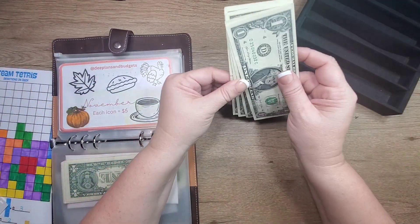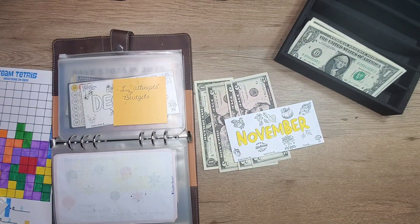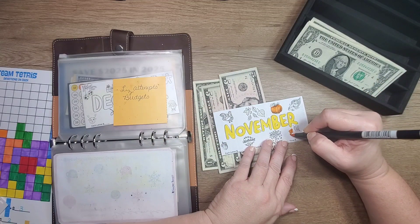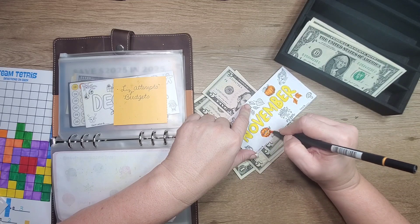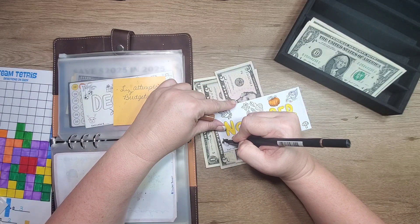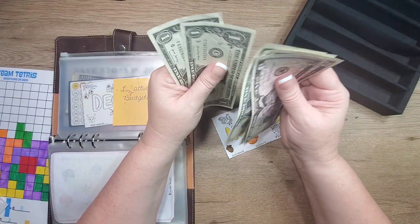Next we have hers, but we only have four dollars, so we'll have to skip this one and do this one. Each one of these icons is just a dollar, so I can color in four of them. So $4 going into this one, and there's $5, $10, $15, $16, $17, $18, $19, $20.